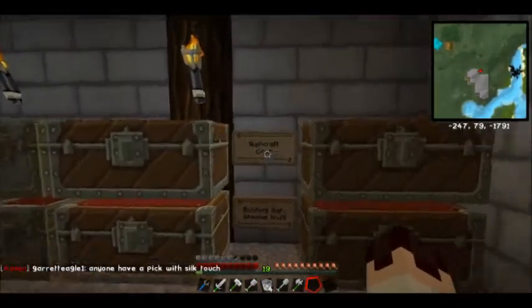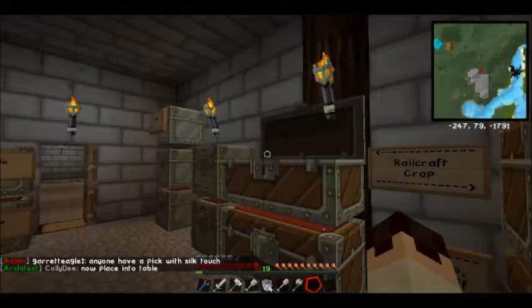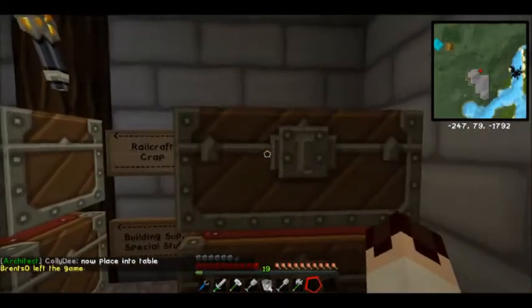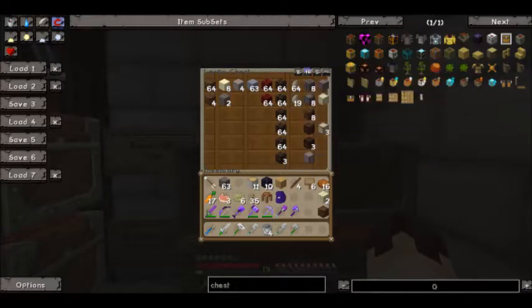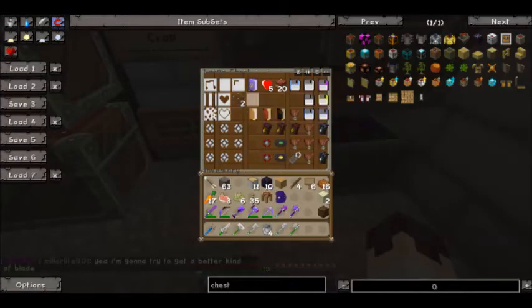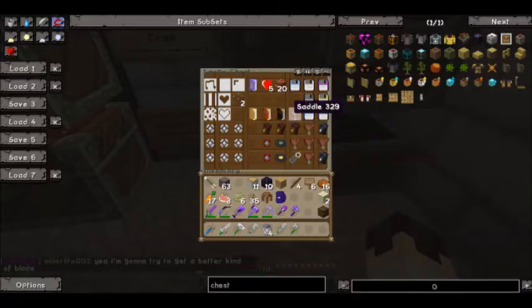I've got Railcraft going this way, which is a lot of stuff that I've looted from chests around the world — not other people's, but like dungeons and stuff. Cobblestone, and sandstone, and soul sand, and netherrack, and all that crap goes in here. We have compressed stuff on, so I can compress all this down up to eight times, I think, which is like eight million cobble or dirt or whatever.